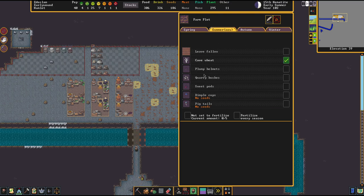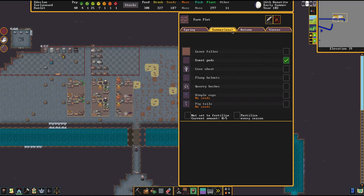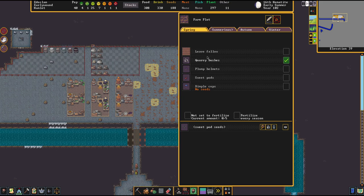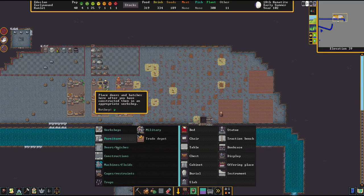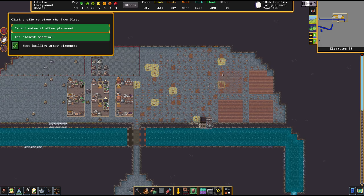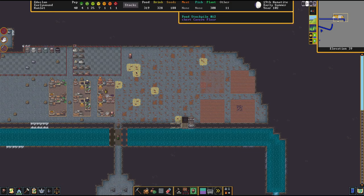Actually, we do cave wheat over here and sweet pods over here, and then in winter the dimple cups. But we do not have a designated field for something else, so we have the sweet pods, quarry bushes. We have the sweet pods — let's do the cave wheat and the dimple cups. What we need to do is make another field just to prepare ourselves. Workshop, farming, farm plots — we'll do that over here. Fantastic, okay.